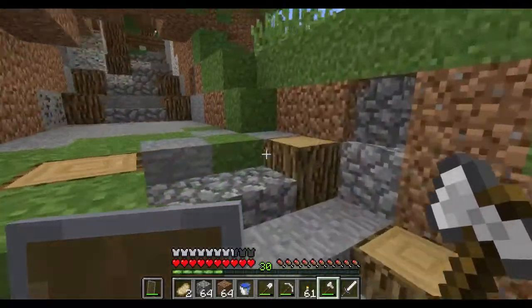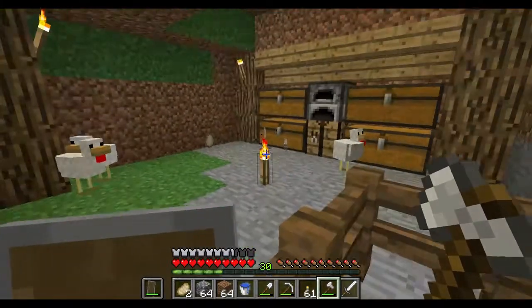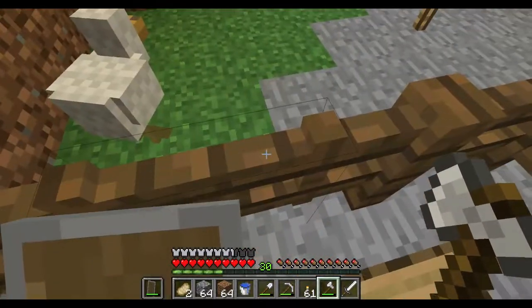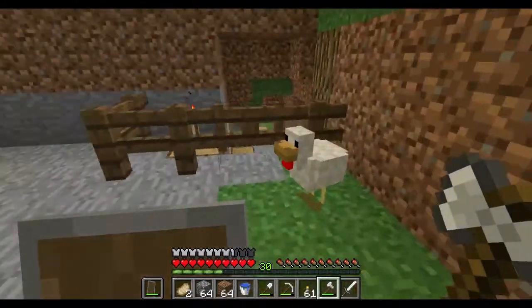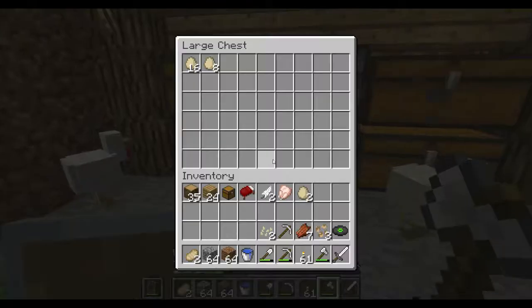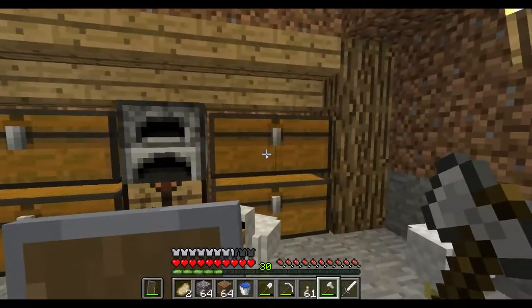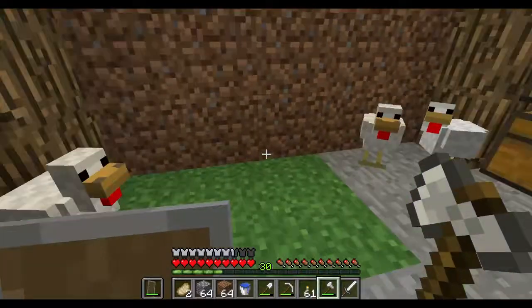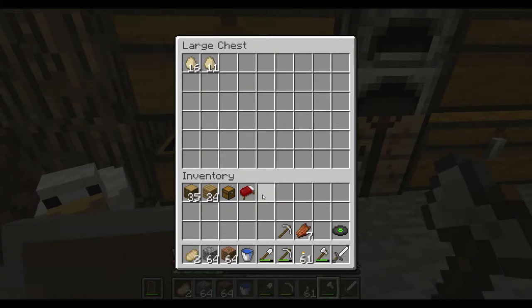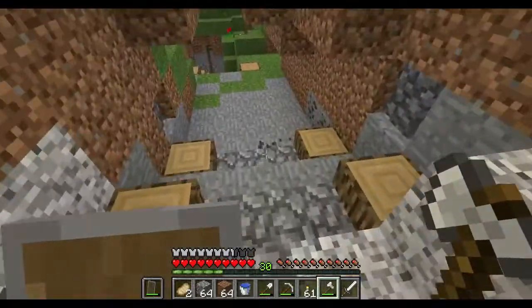I made a little area to start breeding chickens. Because — wait, did one of them die? How did one of them die? He must have suffocated. Usually I do an automated chicken farm, but I figured this would give me something to do with all those seeds we're going to be getting from our farms, so I could do a manual one for now.